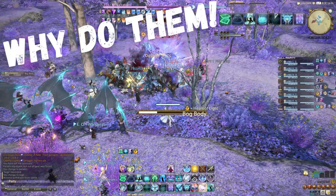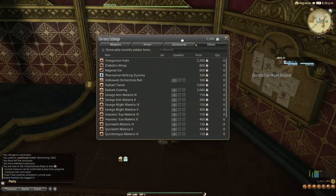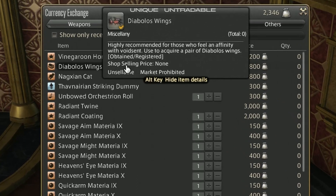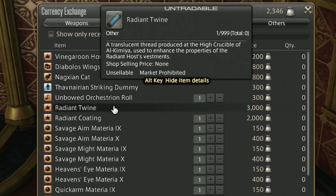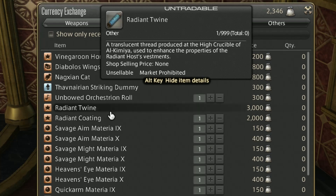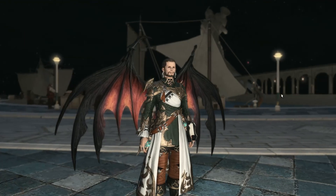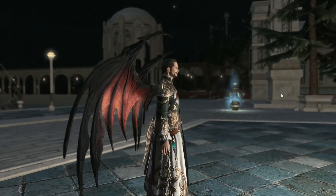Why do them? The current main draw is that you can buy as many of the twine and coating upgrade materials to trade 590 Astronomy Tomestone gear, armor and accessories to 600, as opposed to being locked to one per week from the 24-man alliance raid. Other rewards include materia, mounts and minions, and these lovely demon wings.